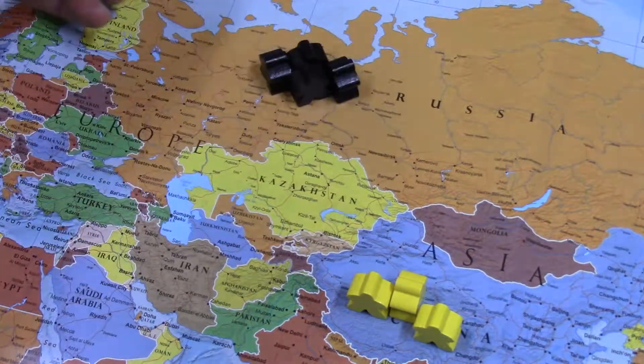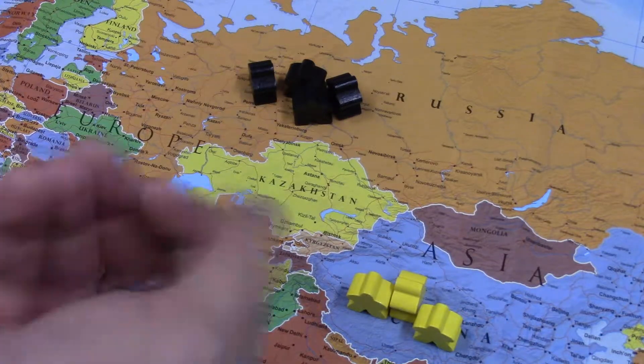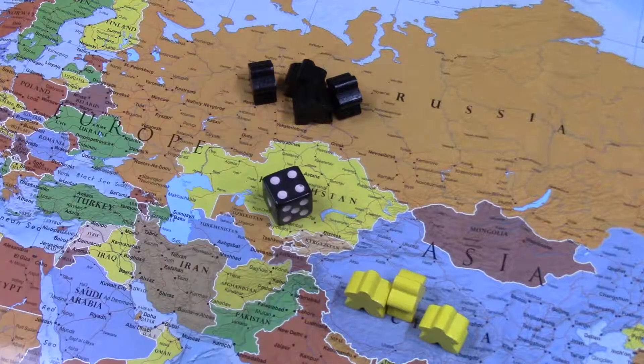Since it's an unoccupied region, I have to see whether they're hostile or friendly to me. So I roll a 1d6, a six-sided die, and I got four.